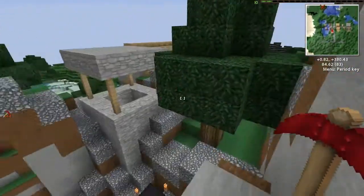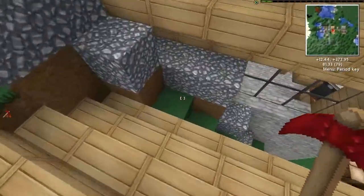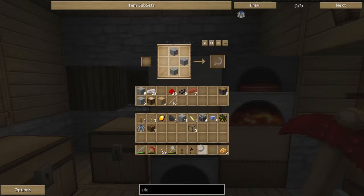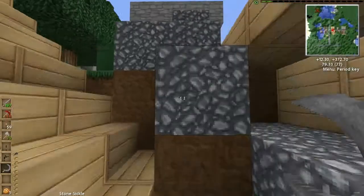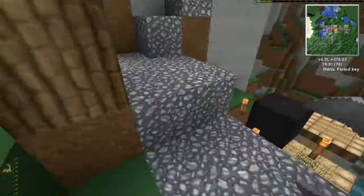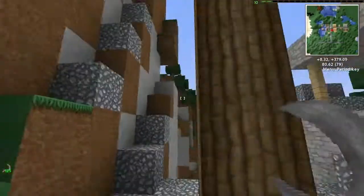Actually, I just thought of something cool — I'll make a sickle! These things are so awesome, it hurts my brain. Are you ready? How cool is that? No more floating leaf crap when you knock down a tree — the leaves are just gone, and then you chop the rest of it down with your axe.